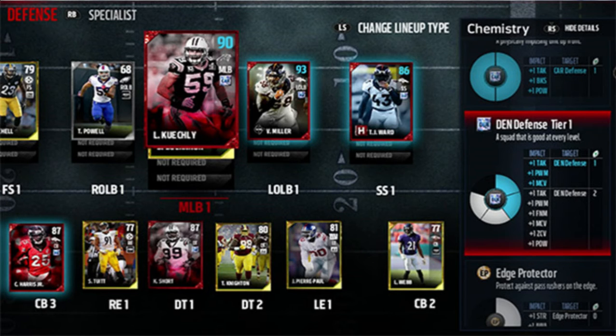A deeper Legion of Boom chemistry will require a specific player from the Seattle Seahawks defense to activate even more dynamic rating boosts. I will leave a link in the description for more on chemistry and Madden Ultimate Team.